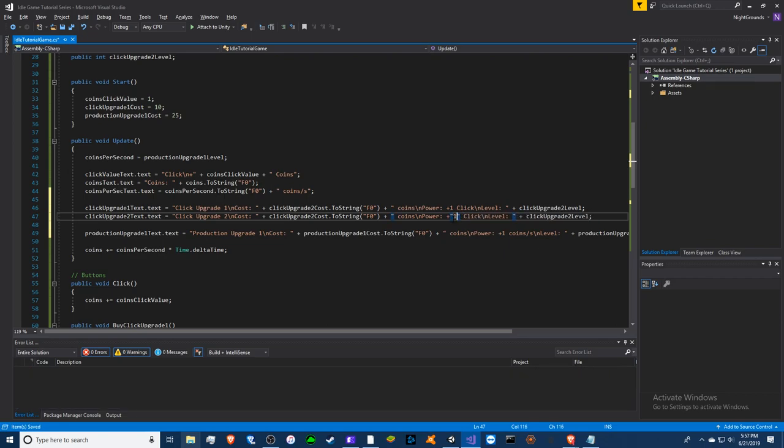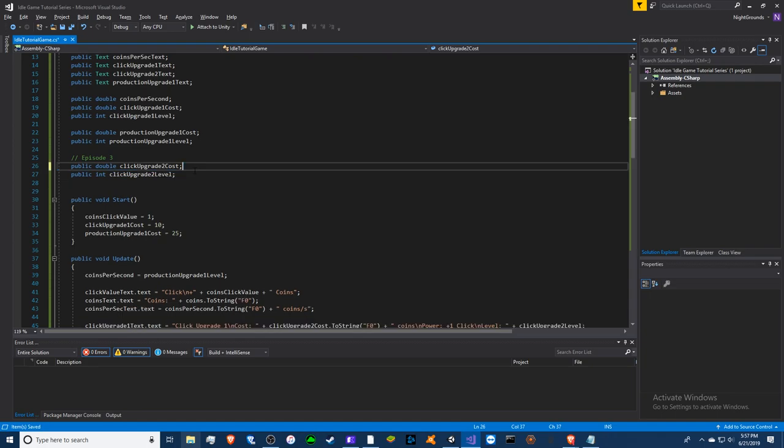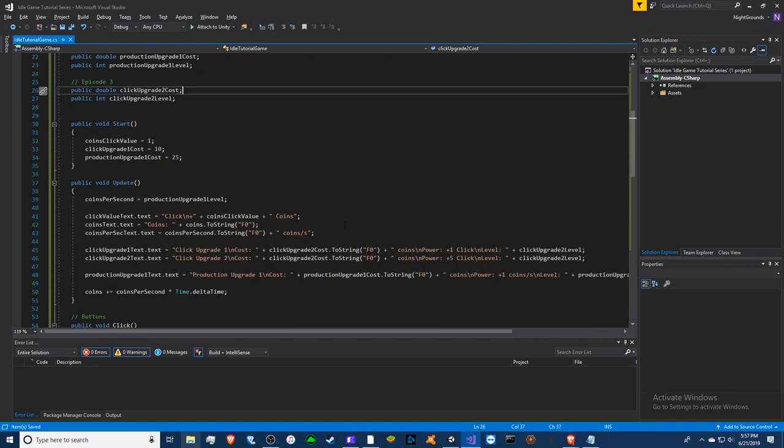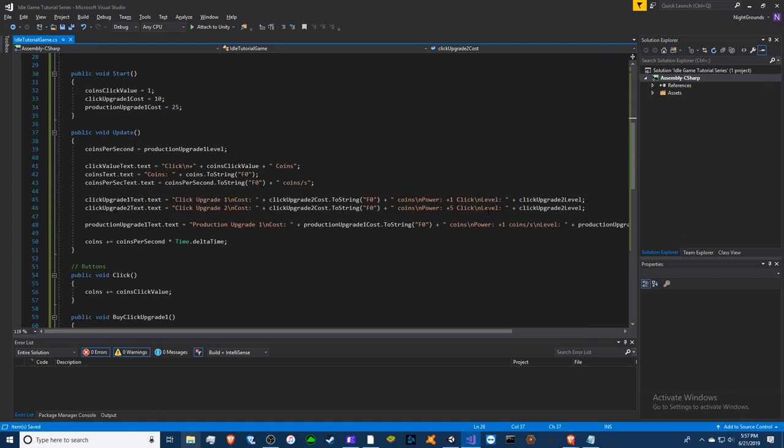This is actually plus five — never mind, you remember what I said, this is plus five. That's pretty much it for that. Now, do we need click power? No, we don't need it now that I think about it. Once we add a prestige system I'm going to add it, which will be in the future.